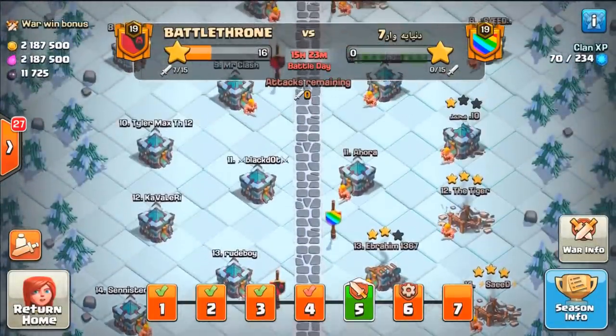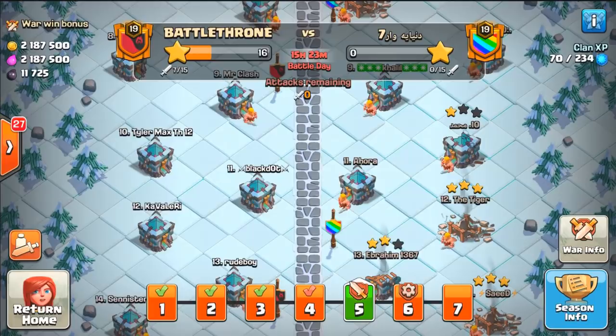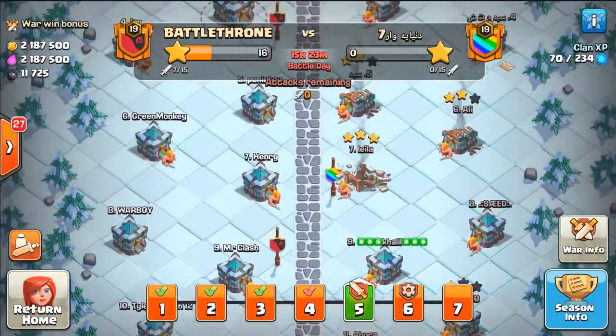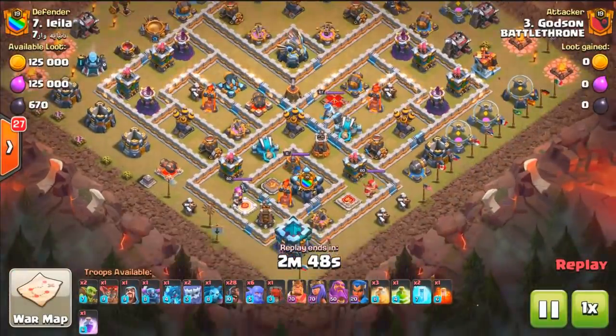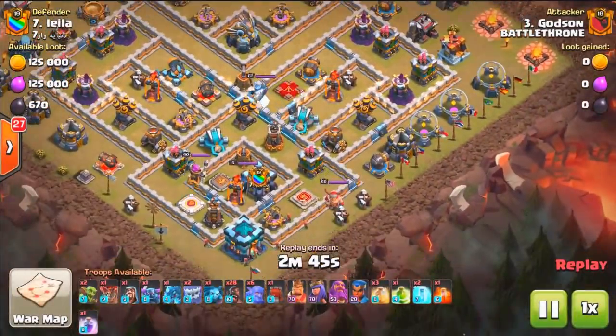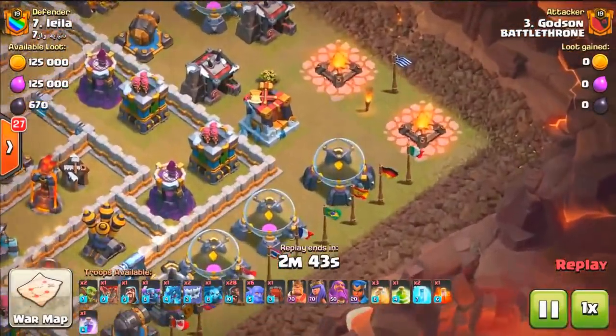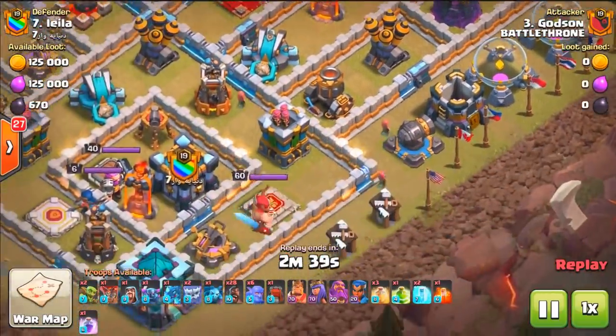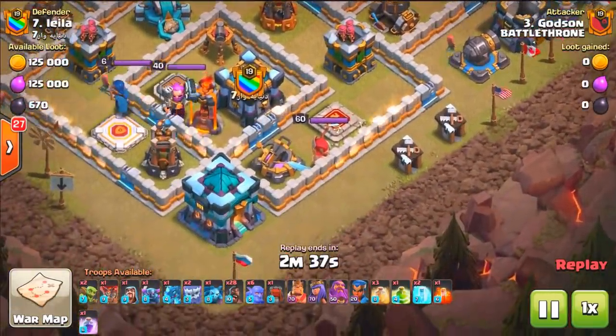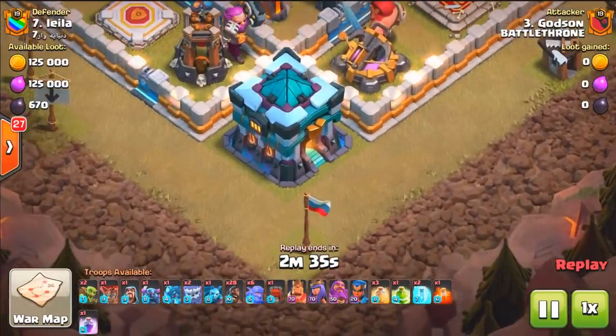Let's go into war — I'll show you the three-star I did. We still have two more days left before the war is over, but I just got my three-star today. It feels so good to get three stars. This was something I was debating — whether I should use a Siege Barrack for this one, because there's a long row of storages they could have walked down to the Town Hall.